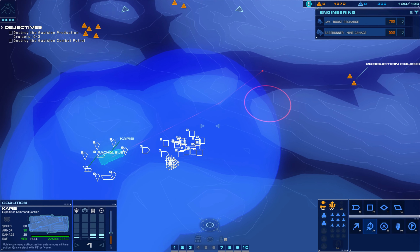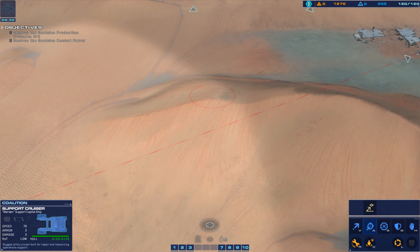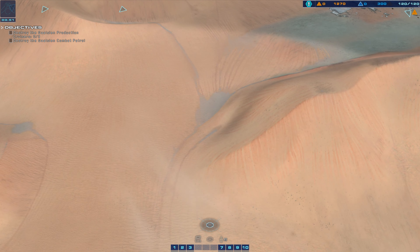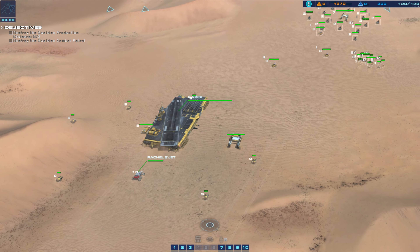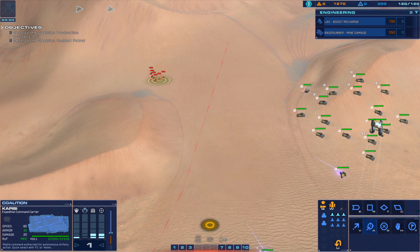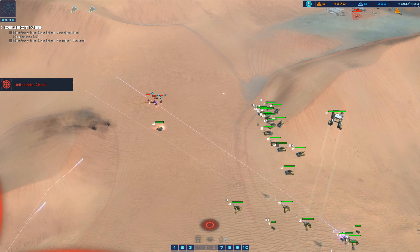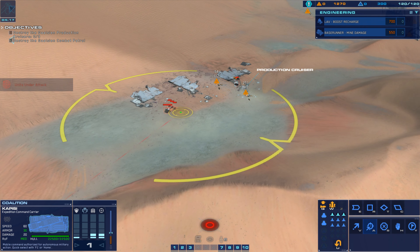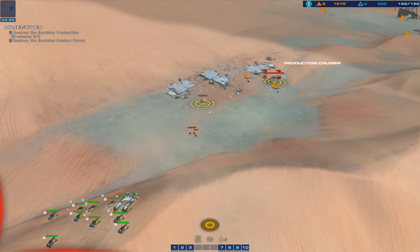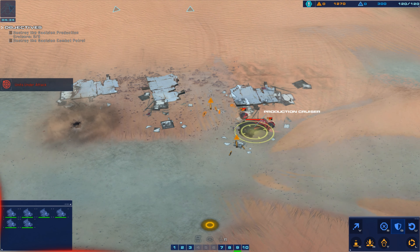Carrier copies. Strike fighter online. Engineering E-2-3, all systems green. Railgun online. Control group 3 designated. Armor copy. Acknowledged. Guarding support cruiser. Ahead full, engage on sight.